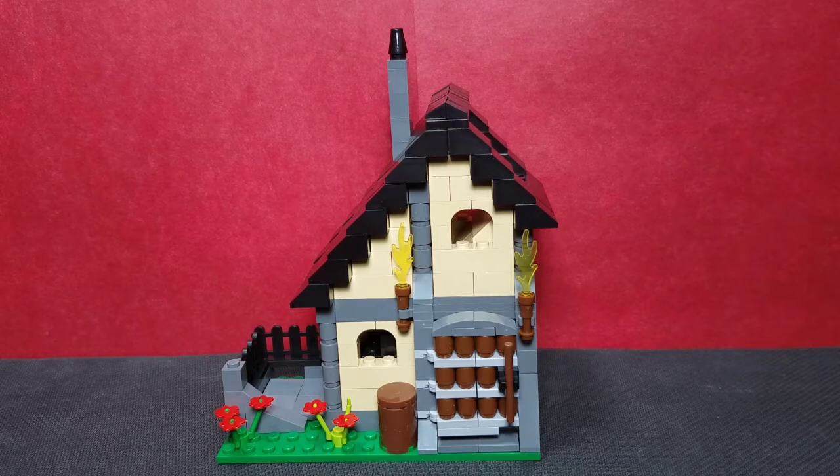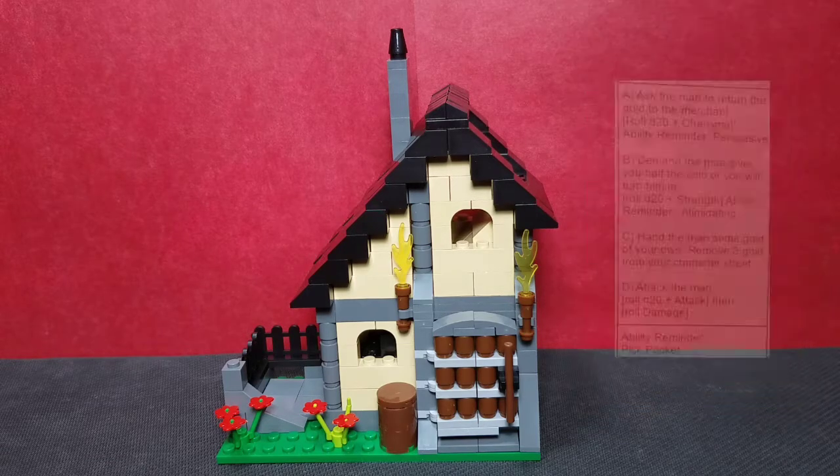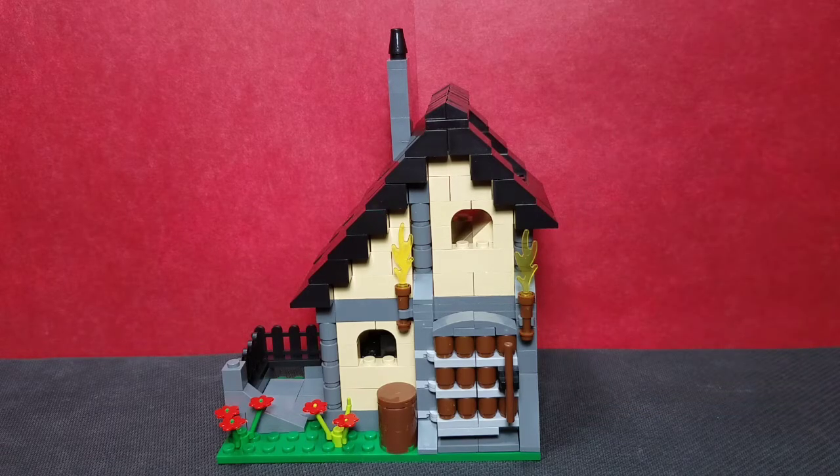Looking at our options for today: ask the man to return the money, demand he give you half, give him some of your own gold, or attack the man. Jasper has pretty high charisma and we have the persuasive ability, so we're going to roll the d20 and try to ask him to return the money, adding a plus three to whatever the d20 says.